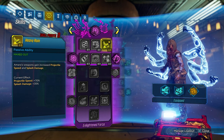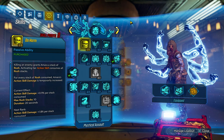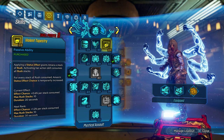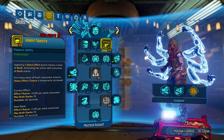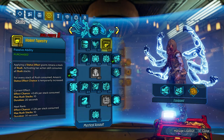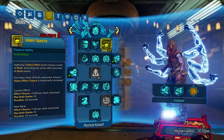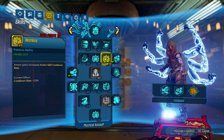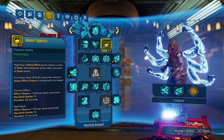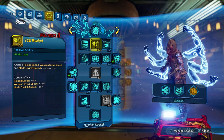Now we move on to my favorite tree, the Blue Tree. This is going to have our Phase Cast and everything that makes it so amazing. We have one point in Do Harm, three points in Fast Hands, and one point into Violent Tapestry. We originally had three points in Violent Tapestry for status effect chance, but I'm starting to realize it kind of just procs itself and you don't really need three points — you can put them into other things. Do Harm and Violent Tapestry give us bonus Rush Stacks from our kills and status effects, and three points in Fast Hands give us bonus reload speed, weapon swap speed, and mode switch speed.